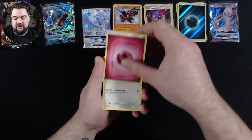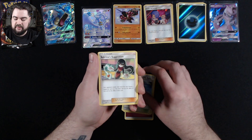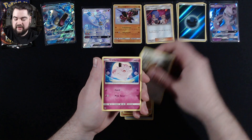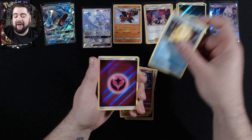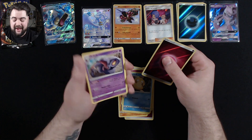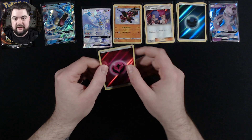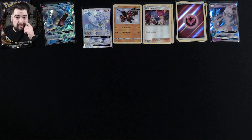Pack three: Fairy Energy, Chansey, Misty's Cerulean City Gym, Sabrina's Suggestion, Geodude, Cubone, Eevee, Clefairy, Psyduck, another Reverse Holo Energy — and this time it's a Fairy Energy, that is beautiful — and a Regular Rare Arbok. A Reverse Holo Fairy Energy! I think this and the Darkness Energy are two of the Reverse Holo ones from this set I actually need, so that's a bonus.